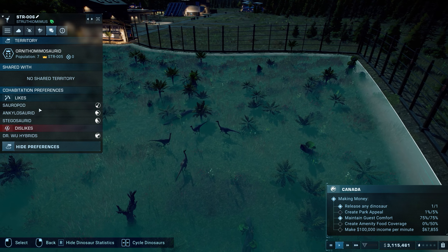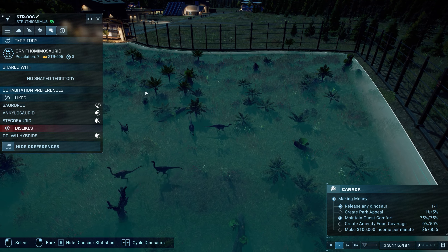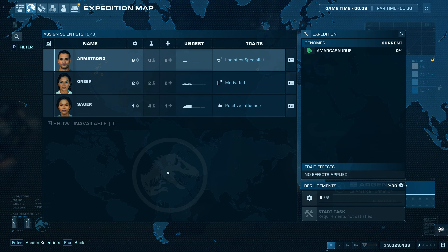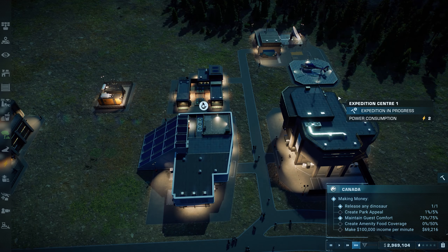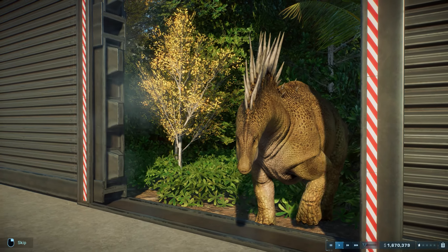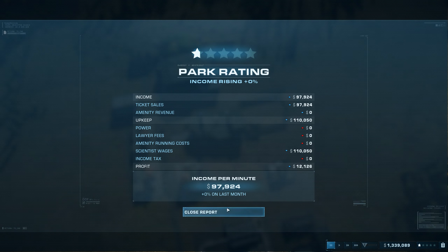You want to find something that can live with the Struthios, so take a look at their social tab, and you'll see that they like pretty much anything that isn't going to hunt them down. The exact dinos you can grab are different per scenario, but if you aim for some small or medium herbivores such as the Amargosaurus, that should work just great. Once you've hatched and released your second dino, you should pass a one-star rating and start making profits for the first time.